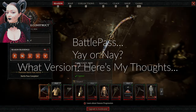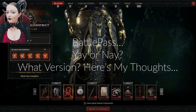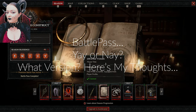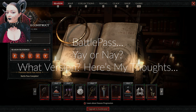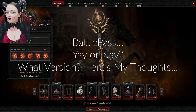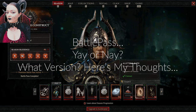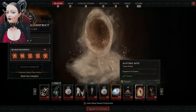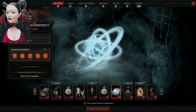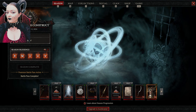Bit of a controversial one: the Battle Pass. Yay or nay? You've got all of these levels and all of these rewards with the Battle Pass — some of them are really cool, some of them are pretty average. You've got the non-paid version and then you've got two paid versions. We're just flicking through what we got last season and you can see some of the really cool things that pop up. You've got town portals that you can choose from, and you can choose your new monuments for when you die. These come with the paid Battle Pass, so have a look at what it gives you and then make your decision.